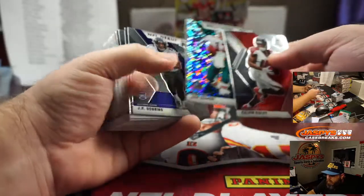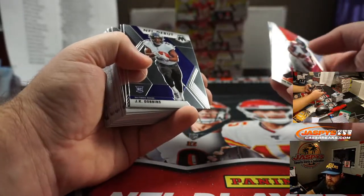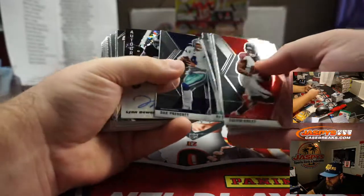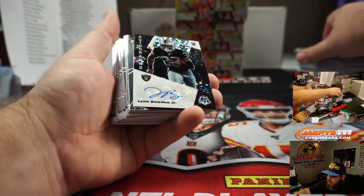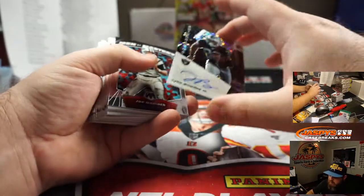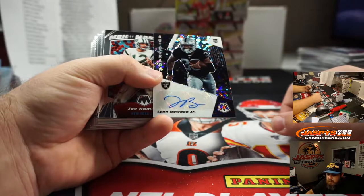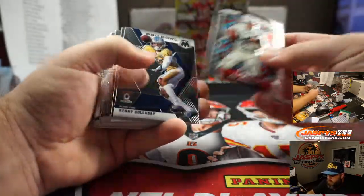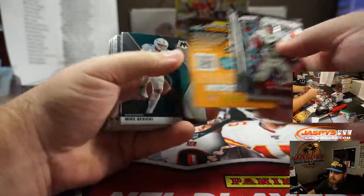Dan Marino, Hall of Fame, no huddle, Dolphins, Jeff Kaneshiro. And there you go — rookie, no huddle, Otto for the Raiders, Lynn Bowden Jr. That's going to Michael Adzima. No longer a Raider, but still a Raider in this product.